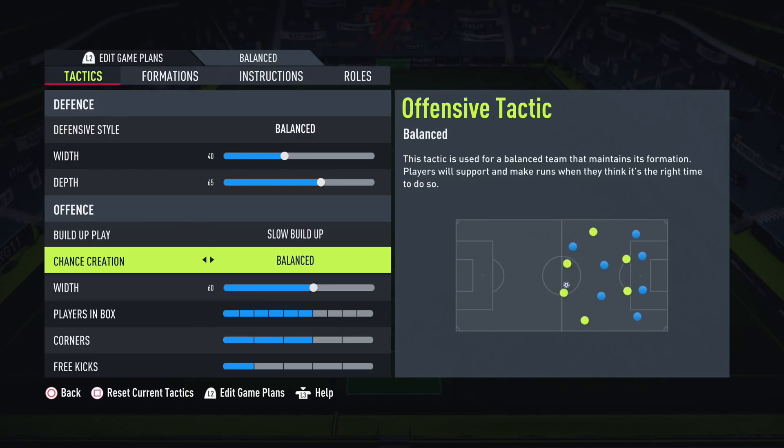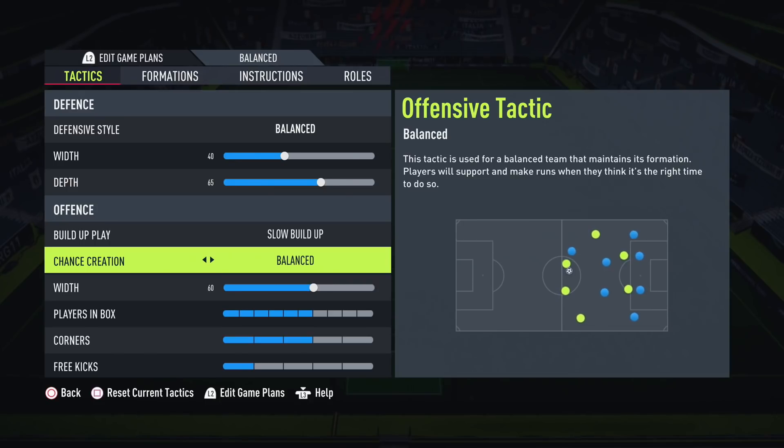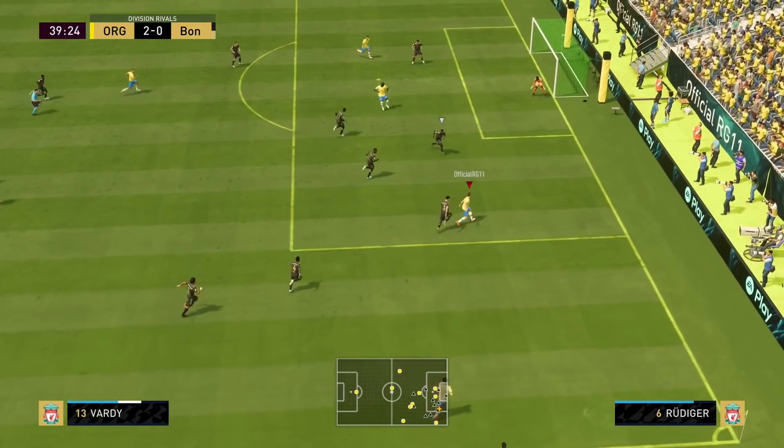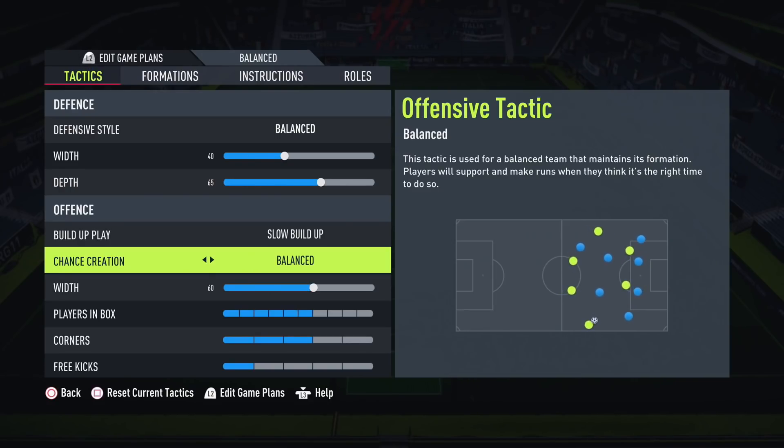For chance creation, I changed from direct passing to balanced. The problem with direct passing was that all attacking players - DMs, wide CAMs, and strikers - would make runs in behind, leaving no one to pass to when all lanes were covered. Switching to balanced means players still make runs in behind, just not as many. I only really want my strikers running in behind, not the DMs and CAMs, giving more flexibility and stability.